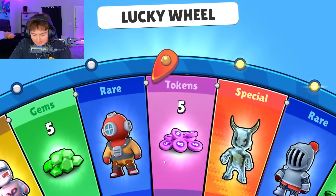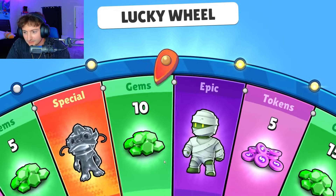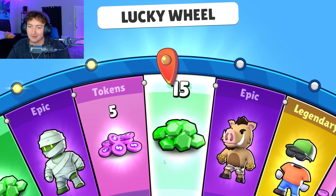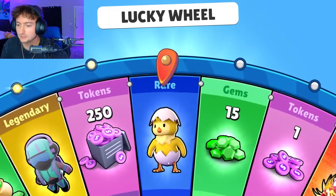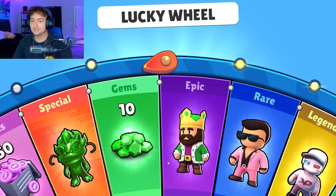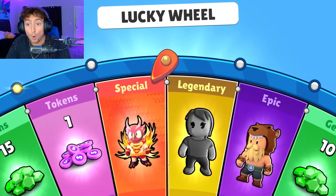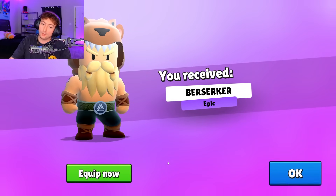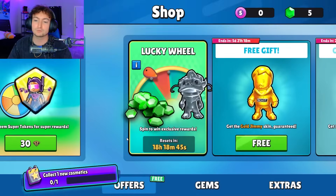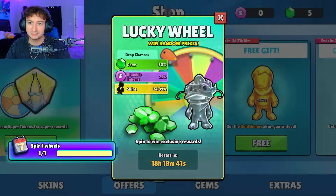Surely out of 100 spins we get a legendary. I feel like that's not too much to ask — a 1% chance would be great. And 64. An epic is okay. I would have much preferred the Retro Gal because we still need to pull it. But hey, just take your wins. I can smell the finish — we are 65 spins deep.